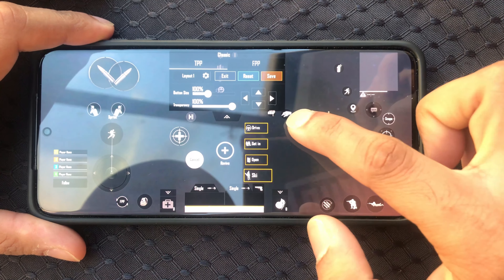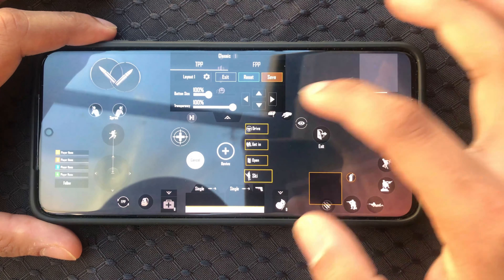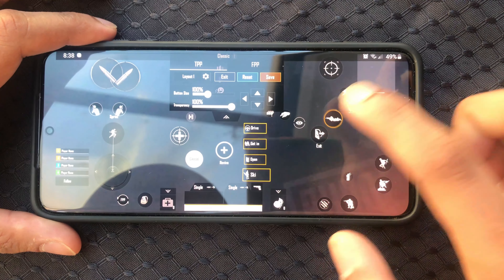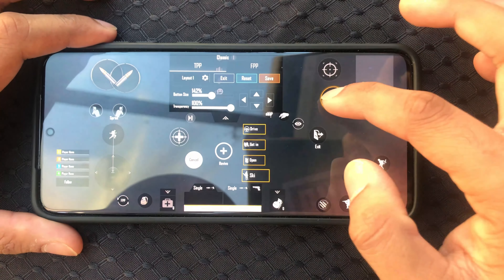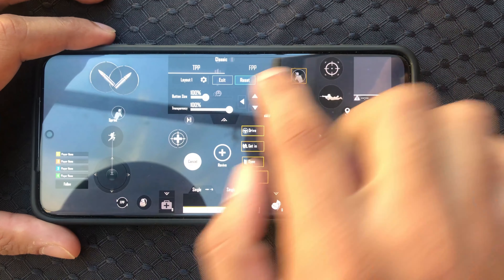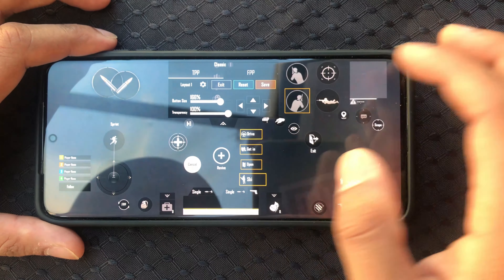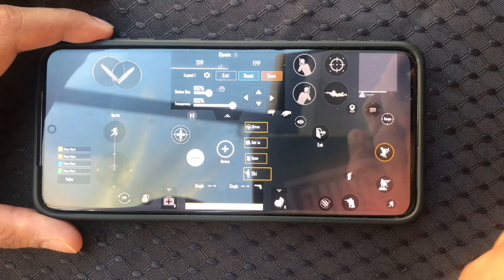The I button goes over here and the exit button over here. We have a bit of room in this area, so I'll place the scope button there and increase the size. The prone button I'll put right at the bottom over there. Now we need to put the peak controls over here.